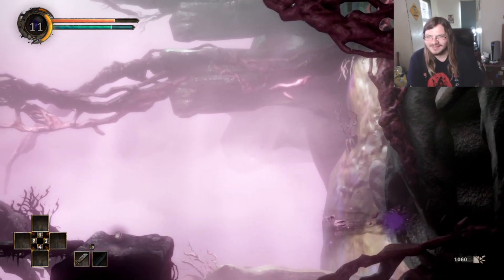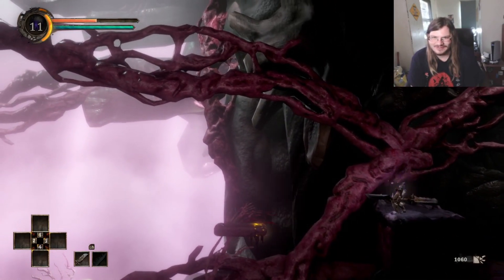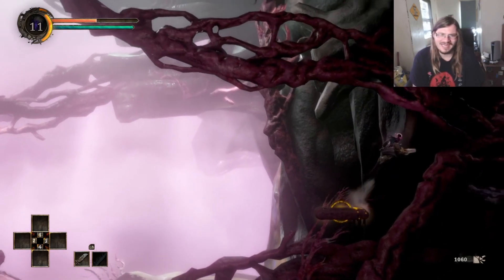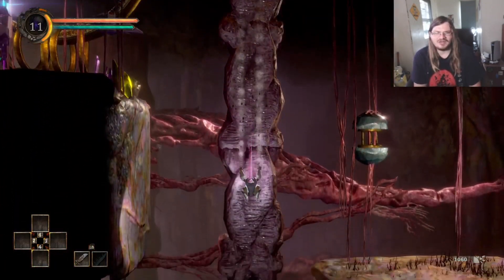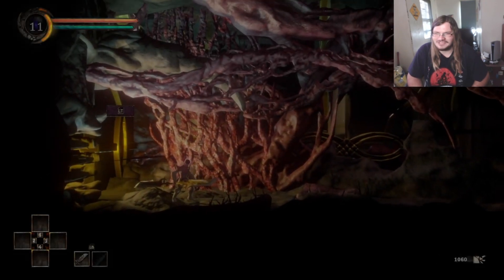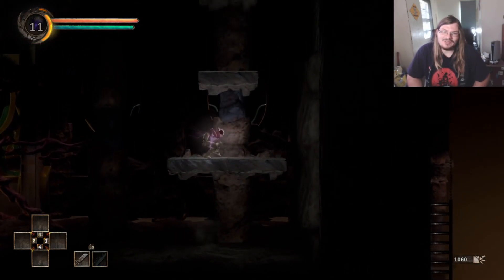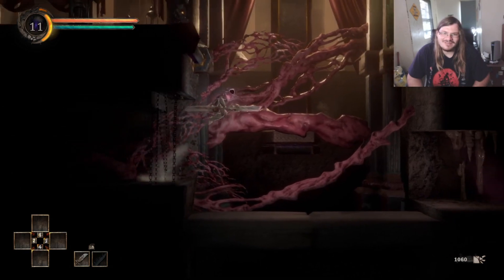I can't seem to yank that platform anywhere — unless I yank it over to where I am now. I fail to see how this helps me. I think there might be a way to go underneath the palace — there did seem to be a place down there. I might have actually gone there and come to a thing I couldn't get through because I didn't have the ability to pull myself around. So now that I got that, it might be possible to make progress in that direction. So let's just go on down to Clown Town.